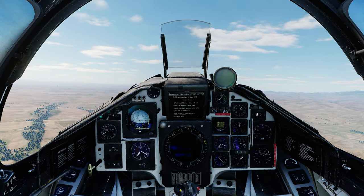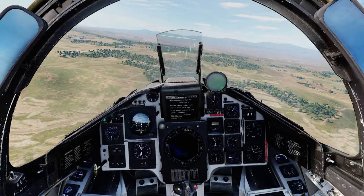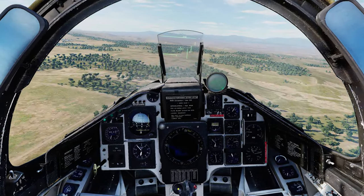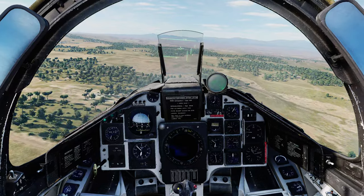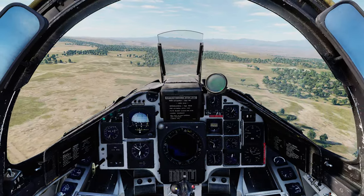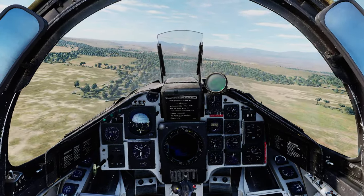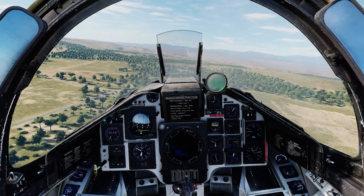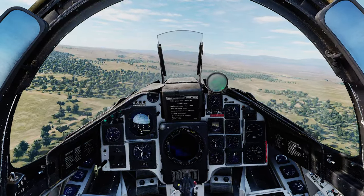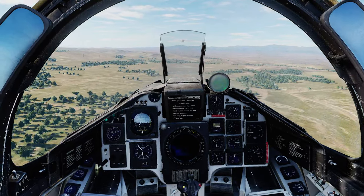Let's reset and try that again very quickly. I've reset the simulation. This time I'm going to try and attack from below, because the missile does a pop-up as part of its launch, so that should make it easier to get a hit. Trigger is unsafe. Missile's away. Not nearly as much pop-up as I expected. Let's try and get this on target. It is so hard to do this. That's a hit! Ha ha ha!